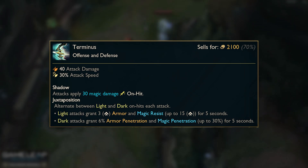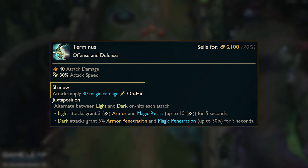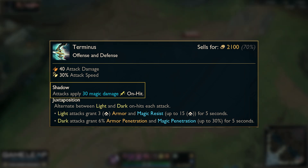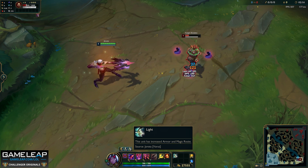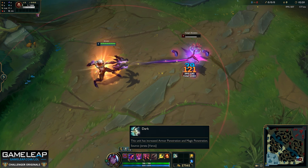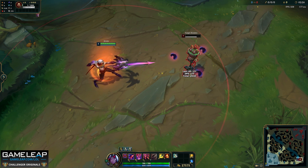Terminus is a new addition to Summoner's Rift, and this item will really shake up the meta. Essentially, this is a non-crit on-hit item that gives you the usual bonus magic damage. The magic damage dealt is quite low, but it is more than made up for by its passive, Juxtaposition. Our auto-attacks alternate between light and dark. Light attacks grant us a scaling amount of armor and magic resist, stacking up to 5 times, which lasts for 5 seconds. Dark attacks grant us percentage armor and magic penetration, stacking up to a maximum value that also lasts for up to 5 seconds.